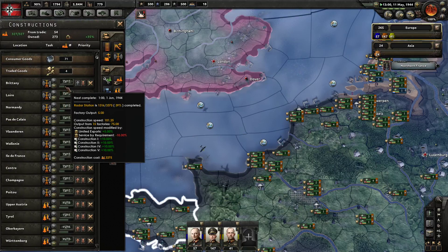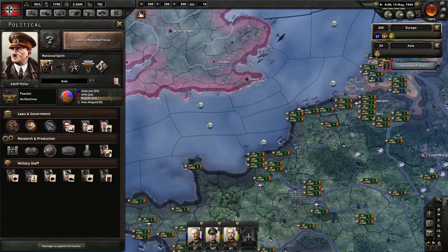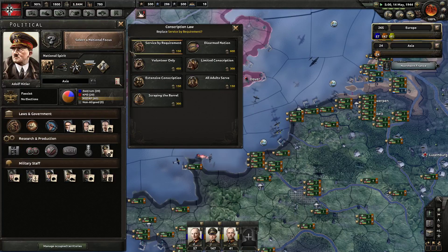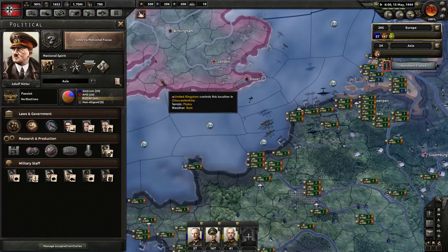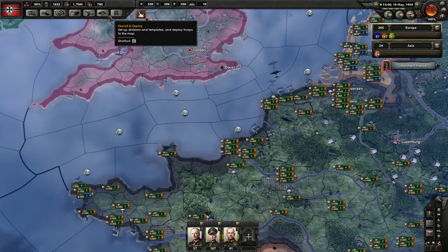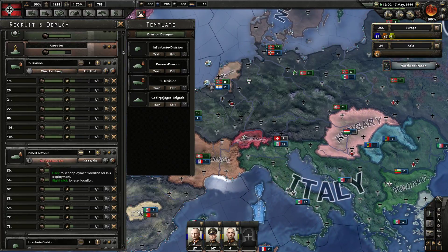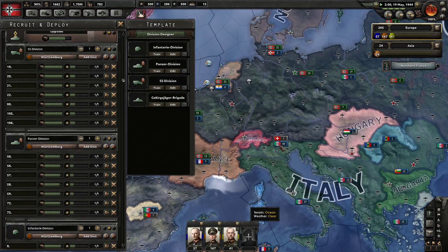The radars are going to be done June 1st, 1944 — not bad. I might even be able to reduce my conscription law. I should be about 2 million men — actually 1.7 million. It's a little low, but not bad. Right now we're not expending huge amounts of manpower anyway. Let's just do one line to go to the French Occupation Force.